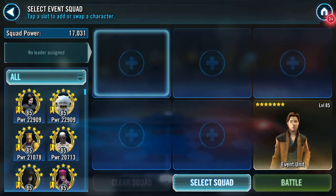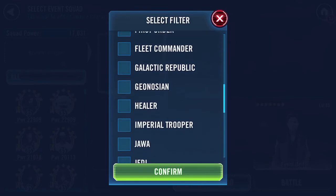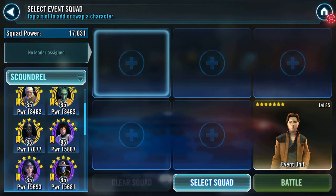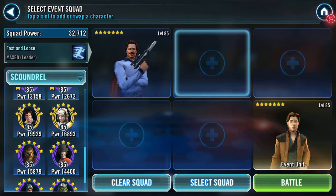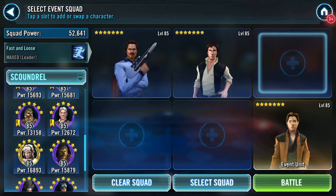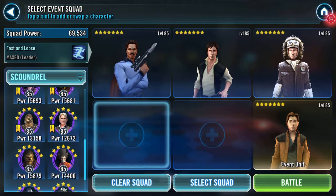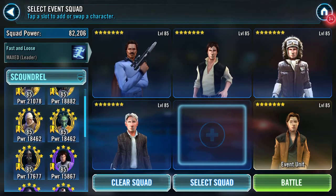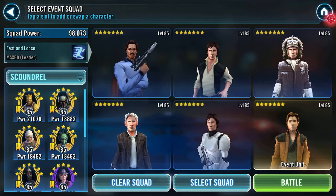Let's clear the squad and go to Scoundrels. I think I'm gonna go with a Lando lead — we'll throw in Han and Han. So Lando and the five Hans — there's a movie in itself, isn't it.